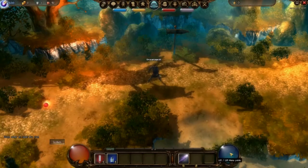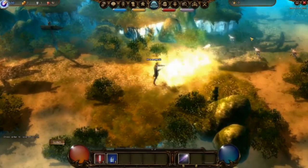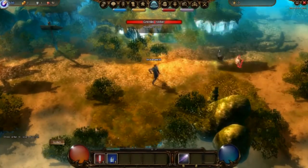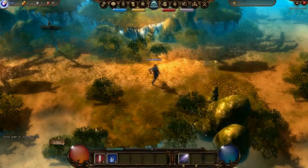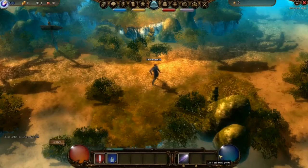At certain times you can upgrade or learn more powerful skills. Here come a few more attacks — try to kill them before they reach you. If you're fast enough, you won't suffer any damage. As a mage, you have a health bar and a mana bar. Mana is required for using your attack skills, and your health keeps you alive.